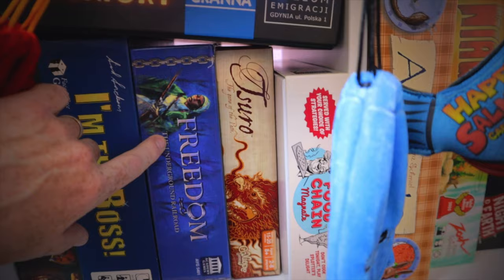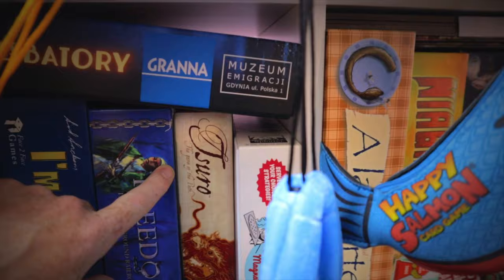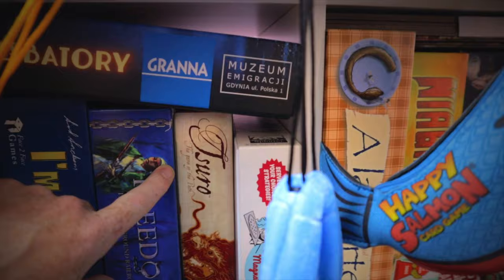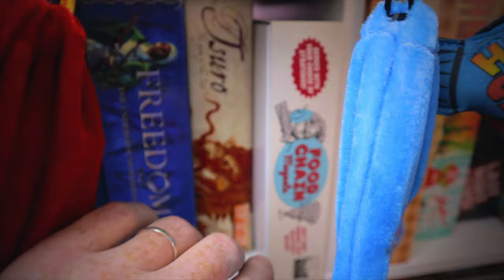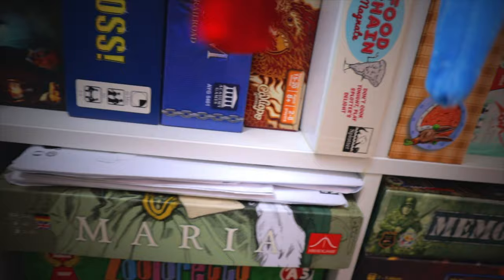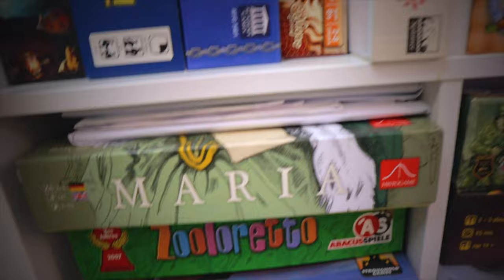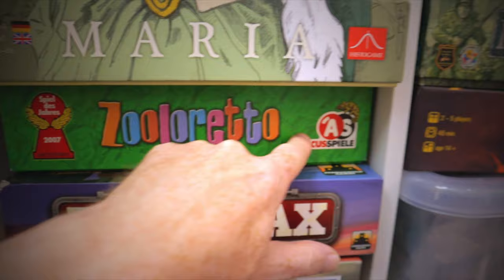Freedom: The Underground Railroad — we've never played it, but it's a game about trying to free slaves during the American Civil War. Zero — a legendary tile-laying game, magnificently produced, wonderful theme, fantastic game. Very simple and very cheap, so get hold of it now. Food Chain Magnate is a Splotter game — long and drawn out, a few problems we've dealt with in our reviews, very expensive and hard to come by. We've also got loads of Memoir '44 maps, some printed ourselves, plus Maria which we haven't played yet.